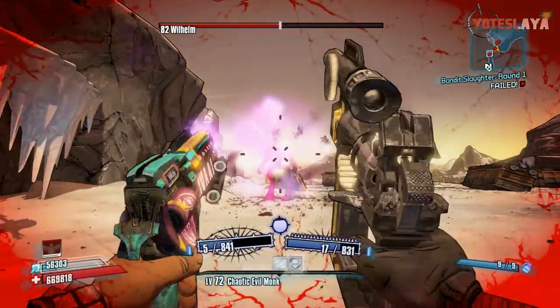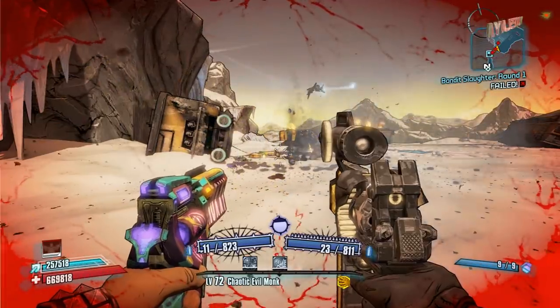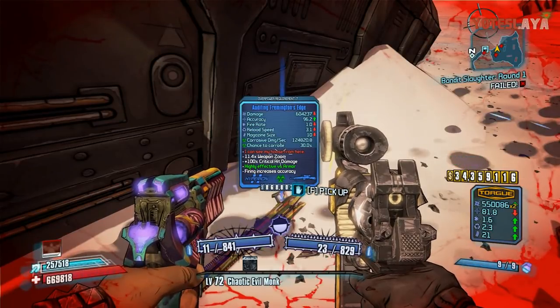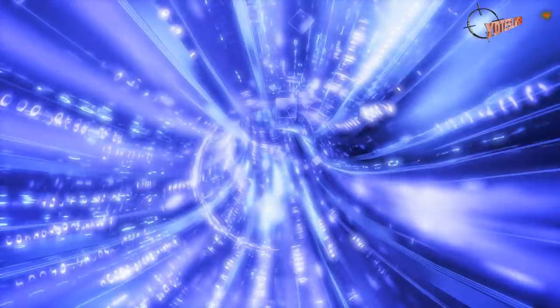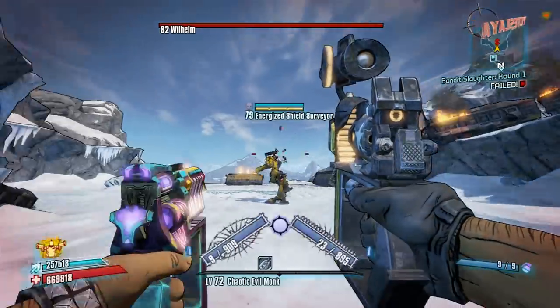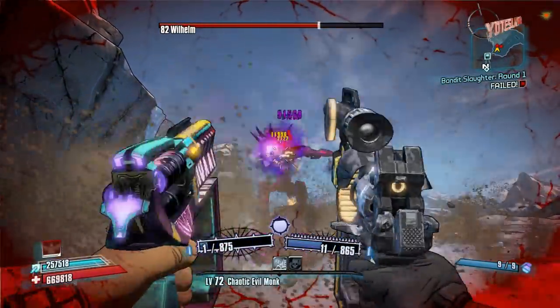Wilhelm is actually pretty easy. I remember my first time fighting this guy with really low, sucky weapons and it sucked really bad, but this time I can own him pretty well and he is going to drop the Framington's Edge. Once you get into the End of the Line it's pretty convenient because when you save and exit and come back in, you start right here by Wilhelm every time. So it makes it super easy to get whatever prefixes on this gun you want, which is pretty awesome.